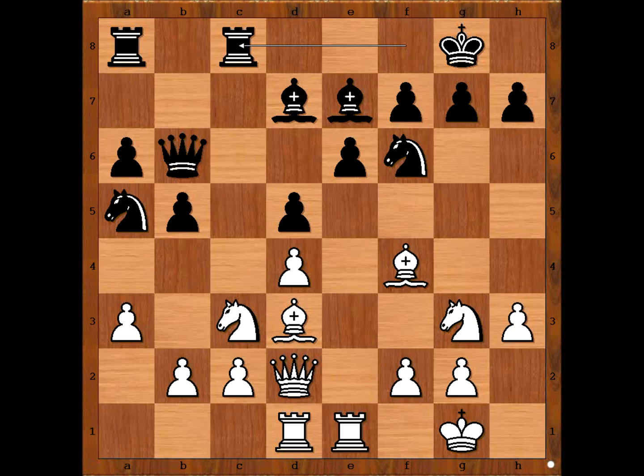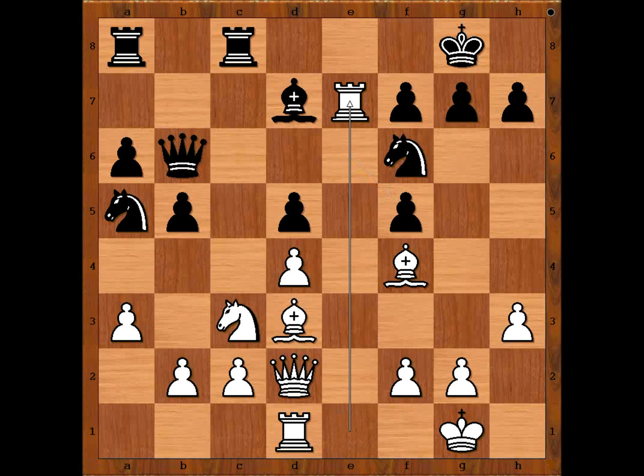Badr Djobava played knight to f5! Pawn takes knight. Rook takes bishop on e7 — Georgian fans went "yay, bravo Djobava!" Black's pawn structure is damaged and the rook invaded the seventh rank. But now Ponomaryov played bishop to e6. Oops! And how to get the rook out? Georgian fans starting to bite their fingernails.